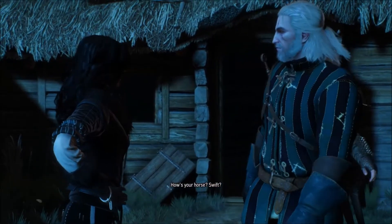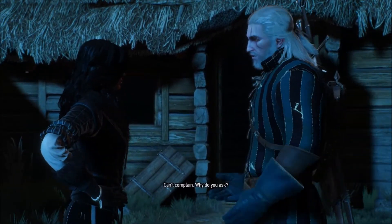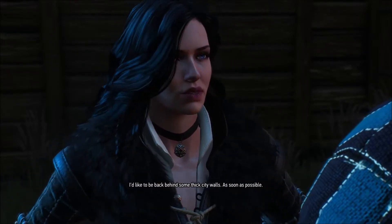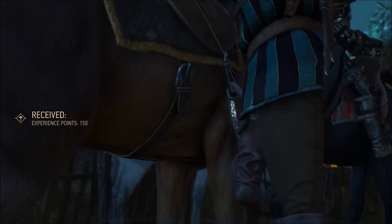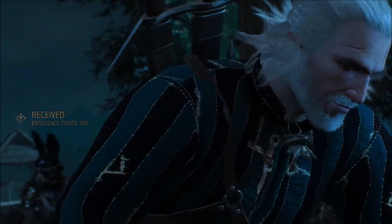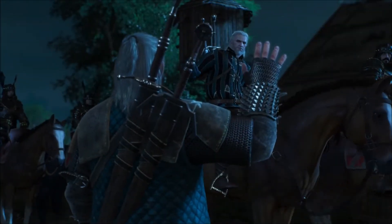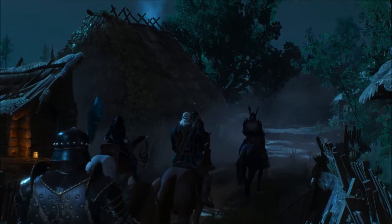How's your horse? Swift - can't complain. Why do you ask? I'd like to be back behind some thick city walls as soon as possible. Fair enough. I'm done depopulating this village anyway. See ya. I'll go talk with an emperor - apparently he wants to talk with me. Fortunately this armor is really good at absorbing blood.